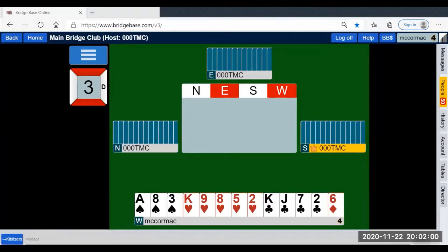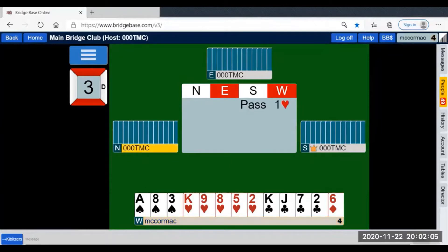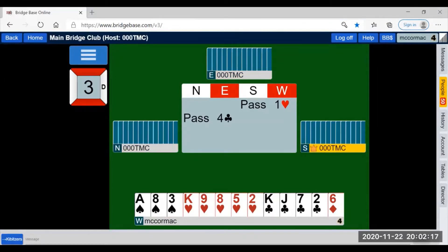The bidding goes: pass, one heart — 12 to 19 points, hearts are my longest suit, may or may not be balanced — pass, four clubs: splinter, showing a singleton small no better than queen, with values and a fit.